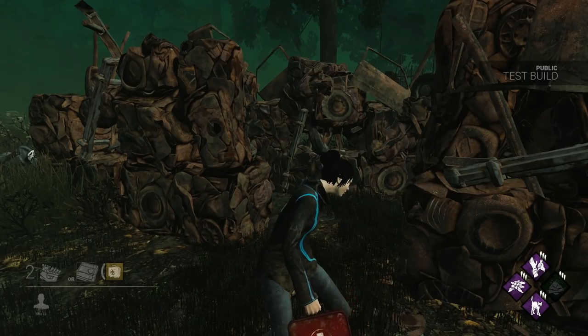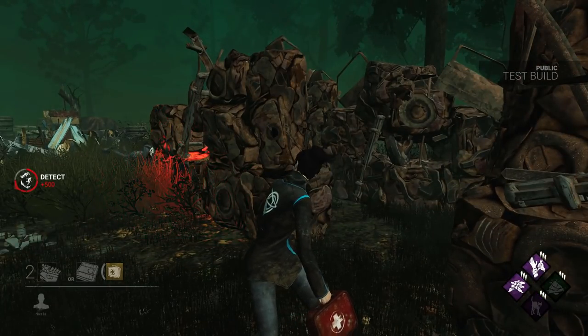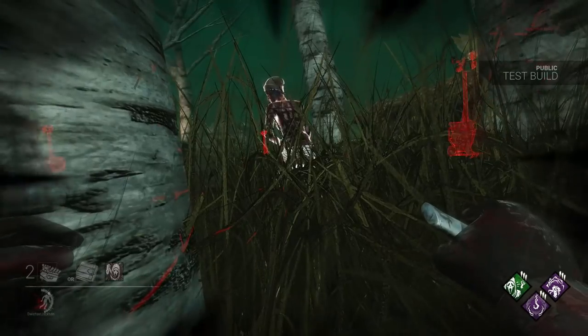Survivors can cancel Ghostface's Night Shroud ability by looking at him for one second. Survivors only have to face their camera at Ghostface, not their actual character. And that sums up his power.